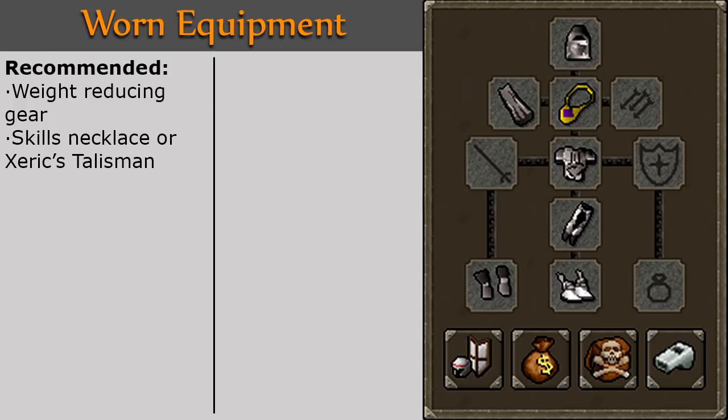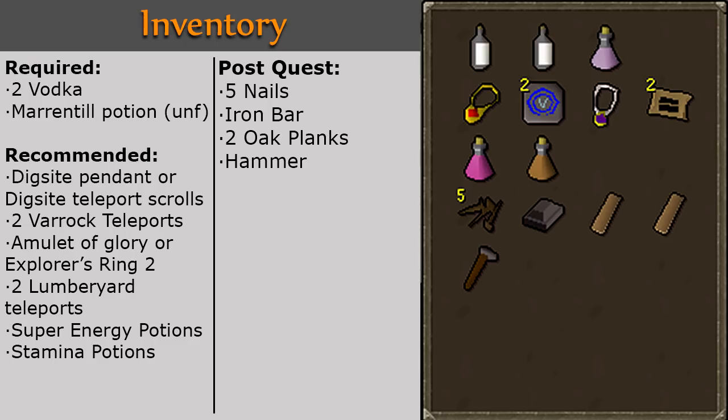In your worn equipment, it is recommended that you have a skills necklace or a Xeric's talisman and weight reducing gear. In your inventory, you will need 2 vodka and an unfinished Marantil potion. It is recommended that you bring a dig site pendant or dig site teleport scrolls, rock teleports, amulet of glory or explorer's ring 2, 2 lumber yard teleports, super energy, and stamina potions.